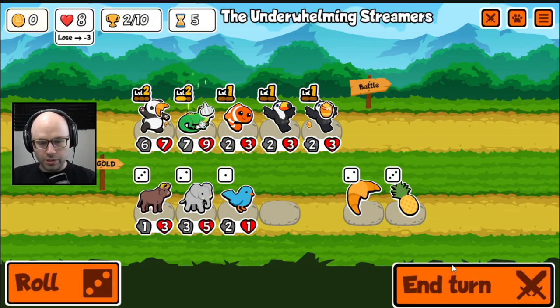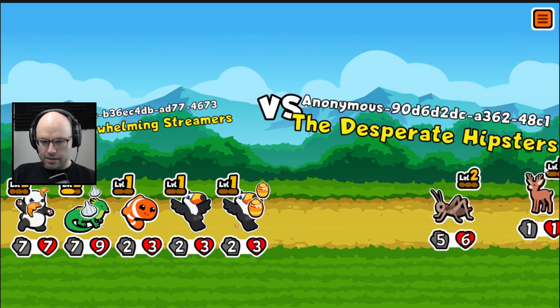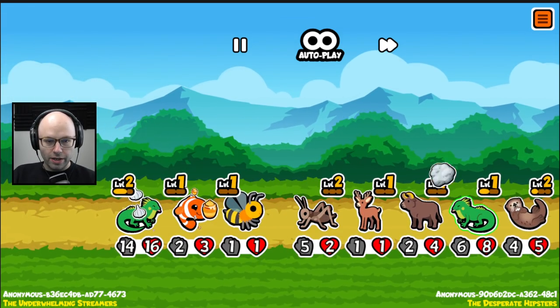I think that's actually an acceptable turn. I will also say, an iguana with a pineapple — I love the idea, but in order for it to be effective, we would need to see more units that come out with more than two health.